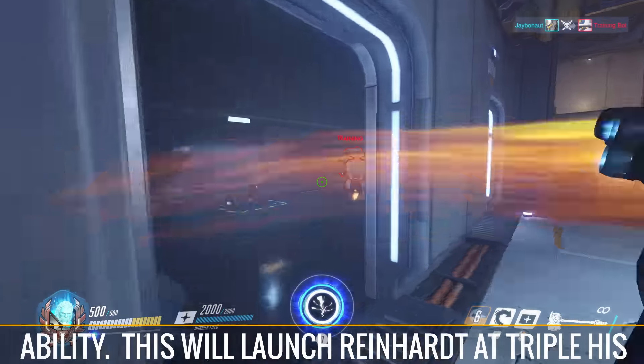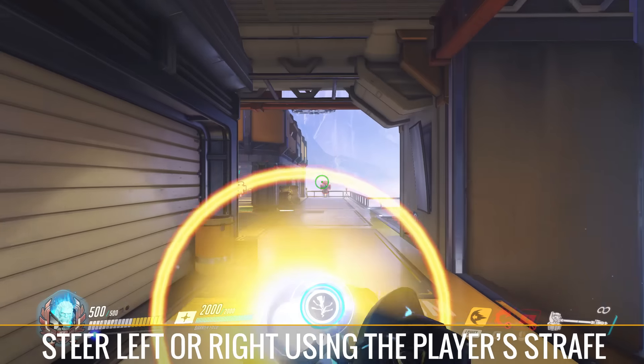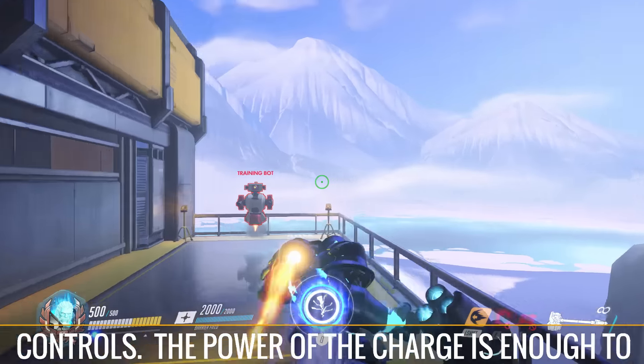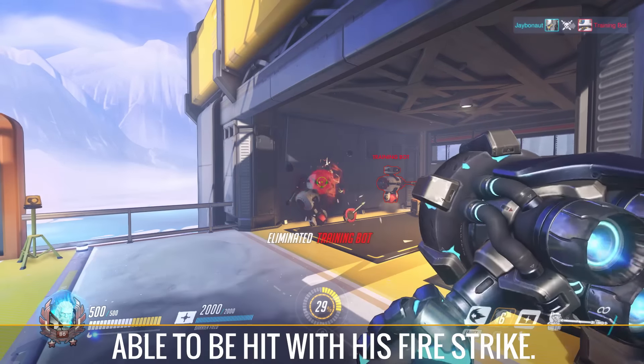Any enemy caught in his way will be trapped and slammed into the first object in the way, dealing massive damage. During the dash, Reinhardt can steer left or right using the player's strafe controls. The power of the charge is enough to overcome other shields, including another Reinhardt.